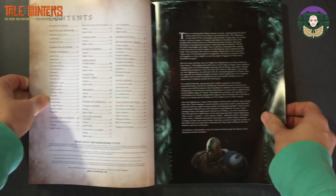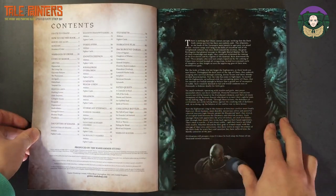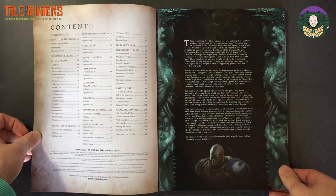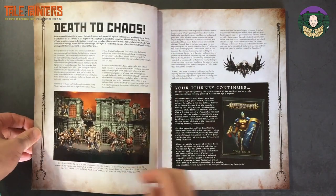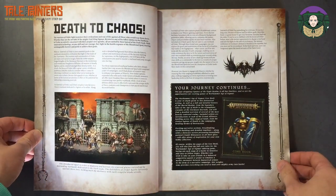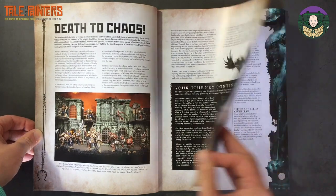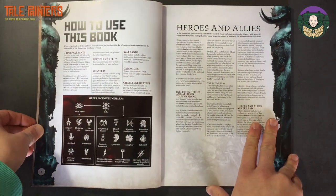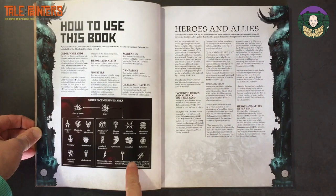What I'm going to do is flick through the book slowly and hopefully my camera will be good enough quality so you can pick up what you need to, but I'll be explaining a few bits as I go along. So here we have the 'Death to Chaos' section — this is just the background and introduction to the book, what you'll need to play, and how to use the book.